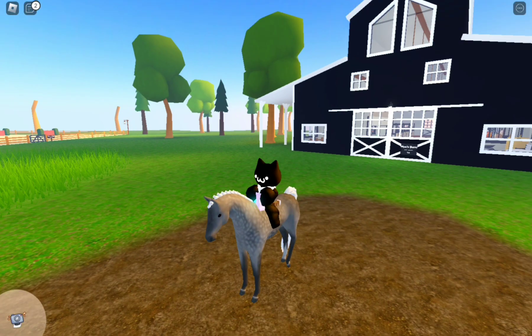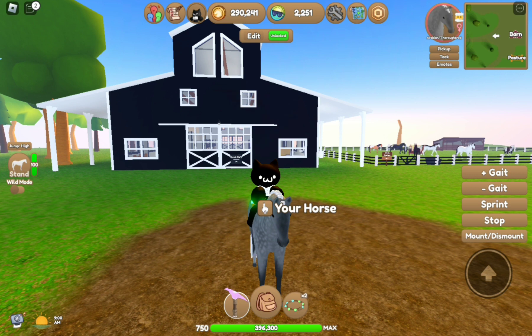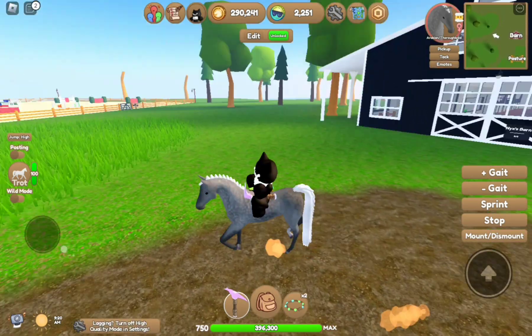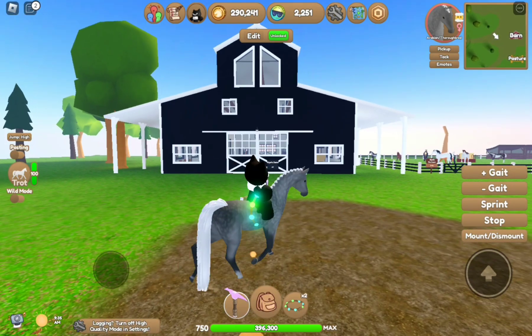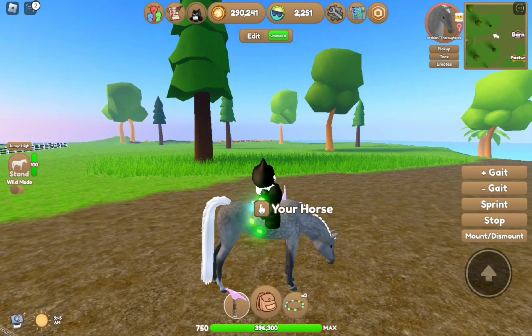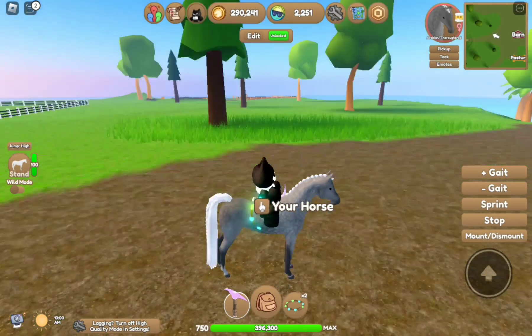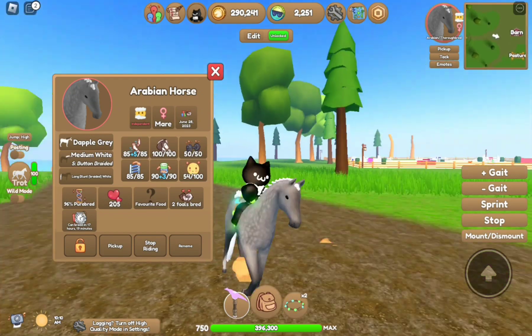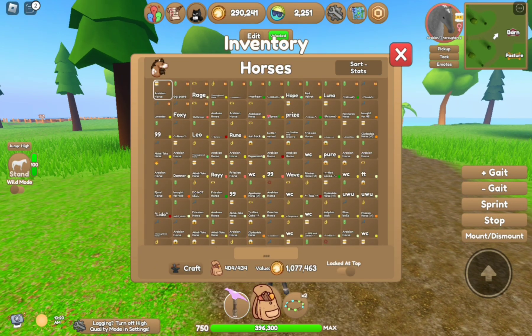If you max out this Arabian's stats, she gets a lot of stamina — it definitely goes very high. I wanted an OG stat Arabian as one of my main horses because when I go to grind on different islands, having a lot of stamina means you don't have to worry about your horse running out and cantering slowly everywhere. I hate that — I think everyone does. So I got her and maxed out her stats. She cost me around six thousand tokens to max out.